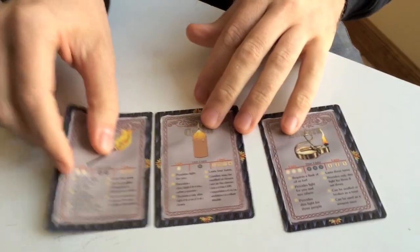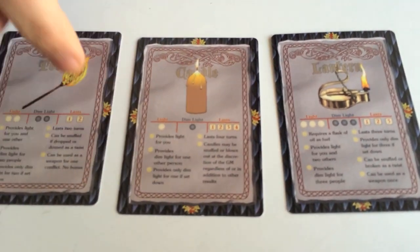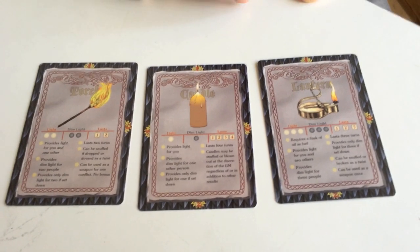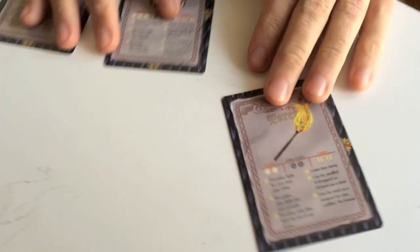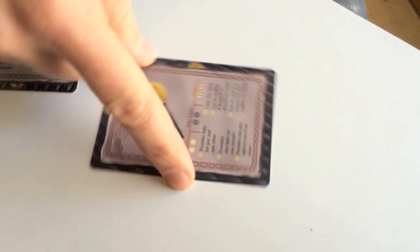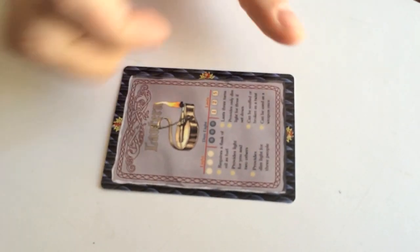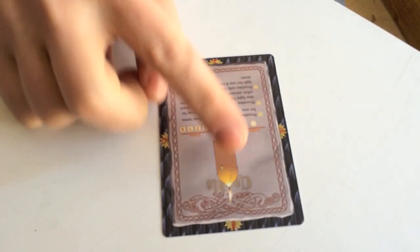One thing we wanted to show you about the light cards is that we put timer markers on the edges for you. If you're using the torch — the most short-lived light source — your first turn you leave it at one, after the first turn turn it to two, and then at that point you remove it and relight it, or you play your darkness card because you're in darkness. For the lantern: first turn, second turn, third turn. Candle: first turn, second turn, third turn, fourth turn — never underestimate the power of a good candle.